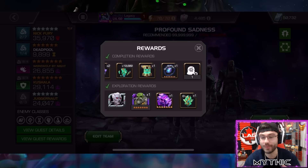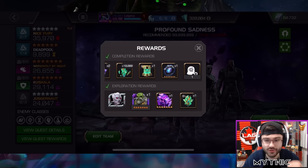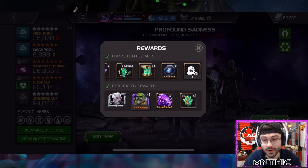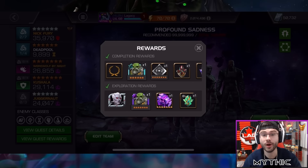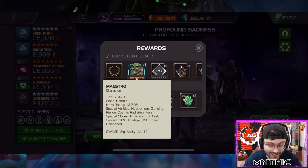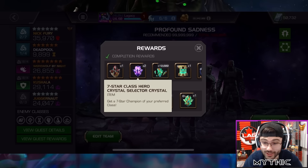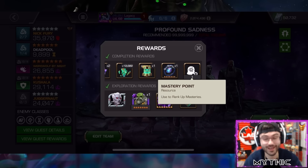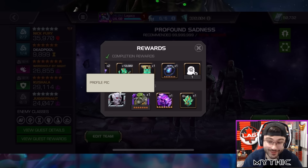These completion rewards are better than the exploration rewards in my opinion. For the amount of effort versus rewards, completion is literally five times better than exploration, because you only have to do one path to get completion rewards versus five more paths for exploration. You get a full rank three, class-selectable seven stars, half a titan, a mastery point — I couldn't believe how good they were.